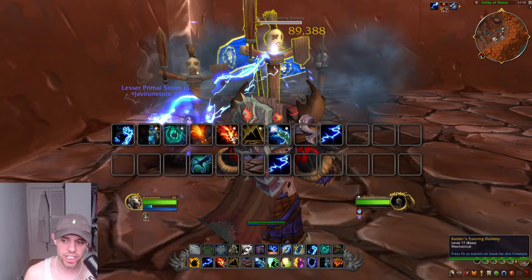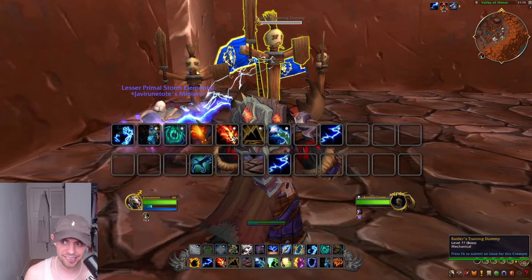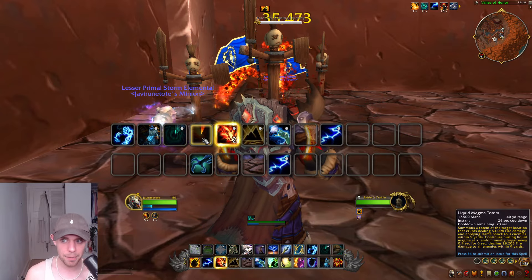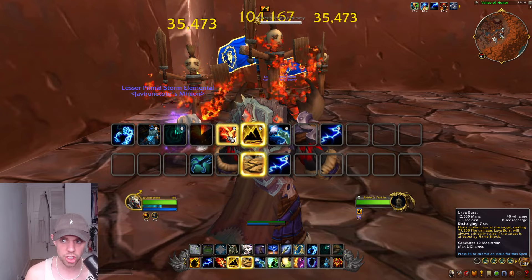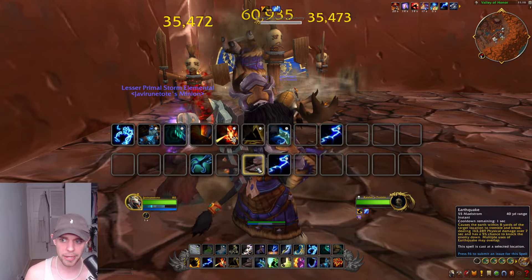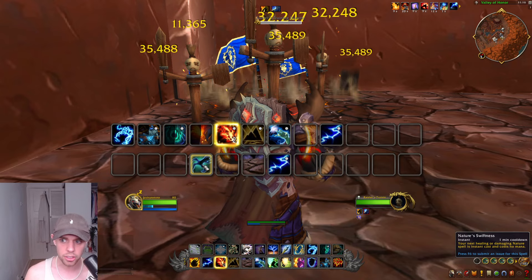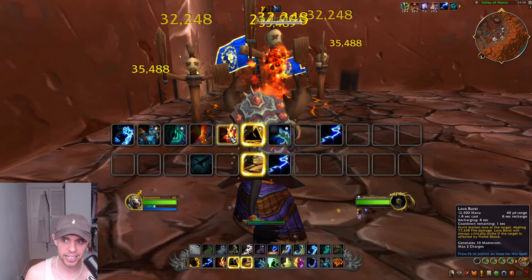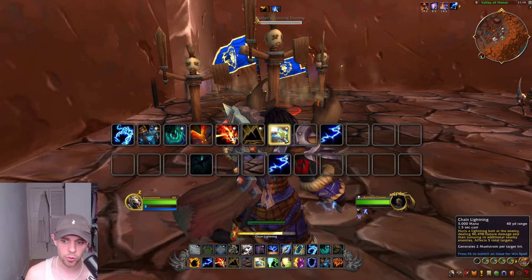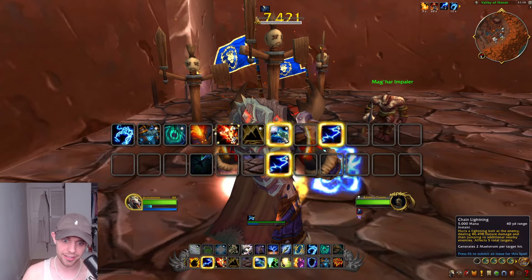That's pretty much it for the rotation. It is actually quite a simple rotation this season. Keep up Primordial Wave and therefore Flameshock at all times. Keep your Liquid Magma Totem on cooldown at all times for massive AoE damage. Use your Earthquake to spend your Maelstrom, which is your resource as an Elemental Shaman. You can still use Nature's Swiftness to get instant cast spells out. Chain Lightning is the main spell we're going to be using in this rotation.